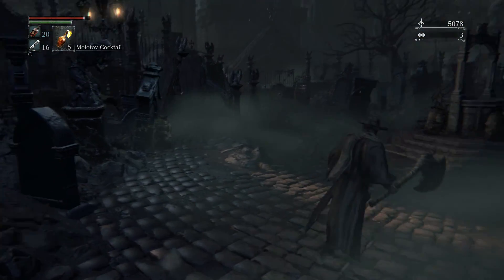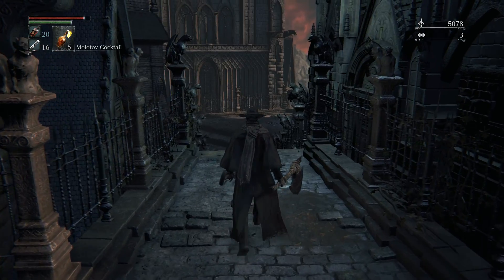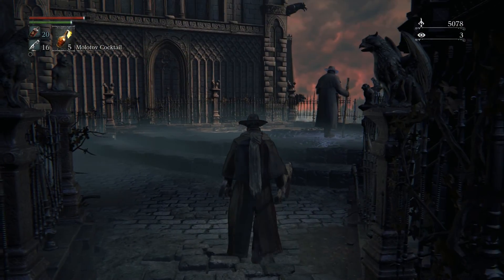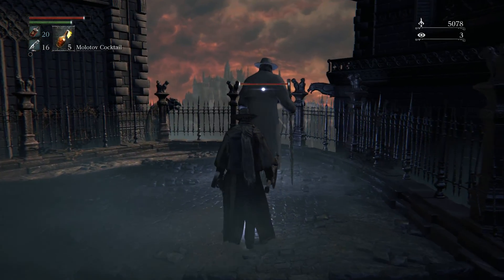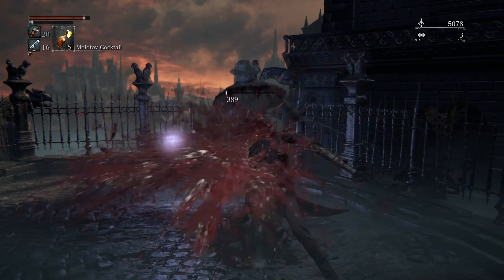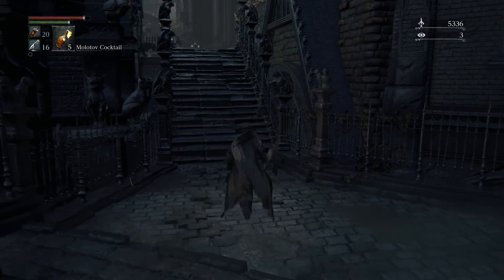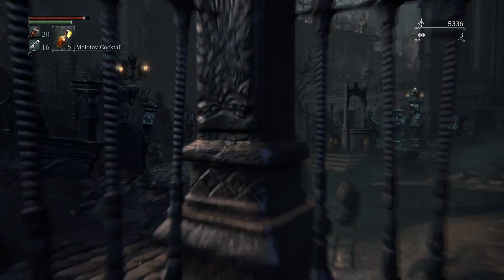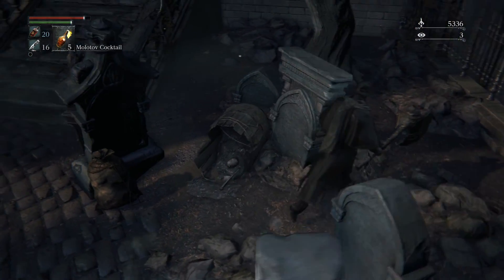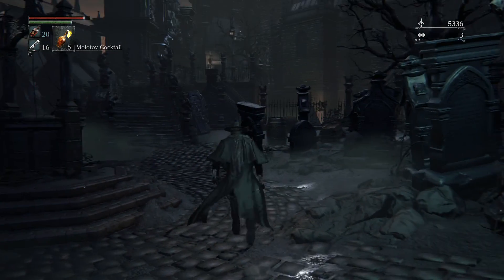What we're gonna do is head on down there, and there are actually two reasons why we're going. One, there's an NPC boss down there called the Blood-starved Beast and it's good to fight him. Even if you don't want to go down there for that reason, say you wanted to skip to Cathedral Ward - there are two ways to get in: you can either fight the Blood-starved Beast, or negate that and just buy the Hunter's Badge.